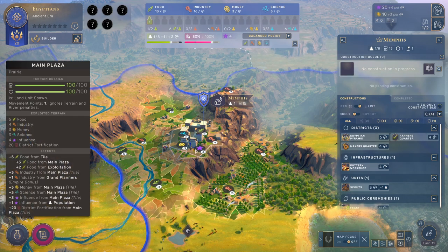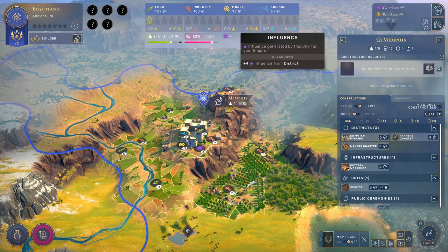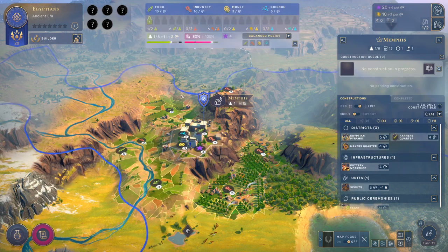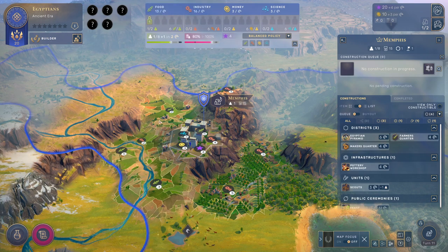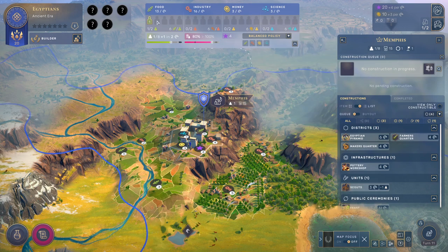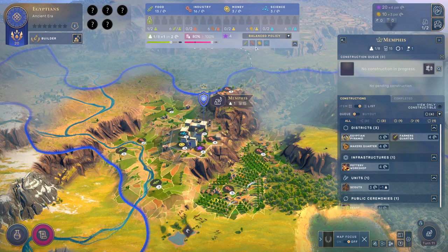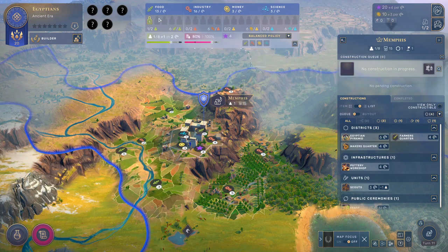There is also influence, which is another resource produced through various ways — that's the purple star. We can move population to work in different fields. Food seems like a pretty good idea early on because I'd love to see population grow as quickly as possible. By default, when your population grows, it will be assigned with a balance policy, trying to keep all four categories balanced. So the next unit of population will likely go industry, then money, then science, and probably start again at food.